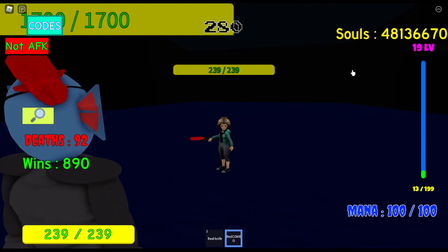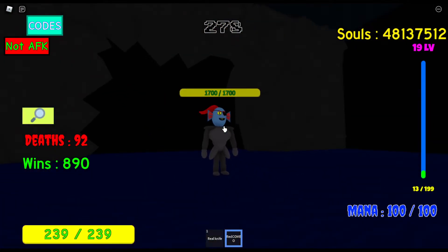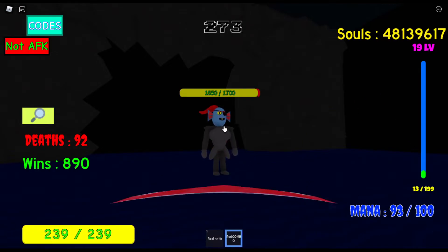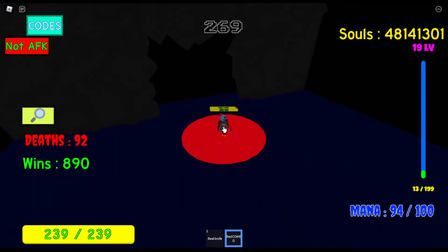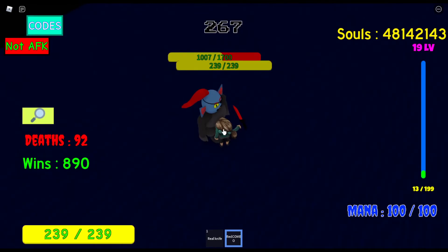It unlocks the second knife. And now the real knife, if you use the E button, has a ranged attack. The special knife you get also has one. And if you press Q on the keyboard and use it, it does 600 damage to the nearby sands.